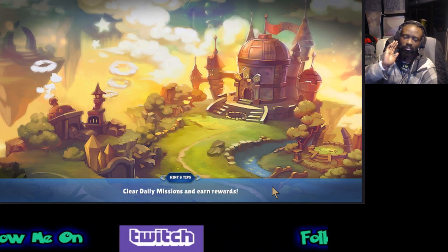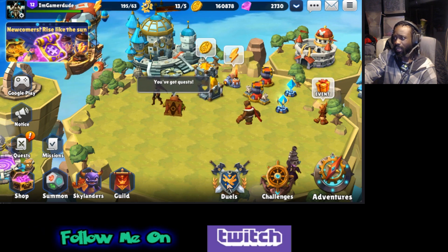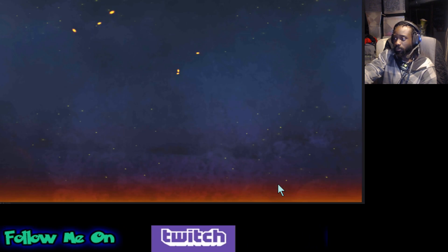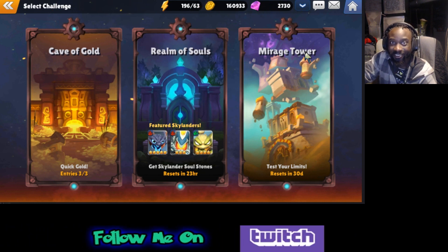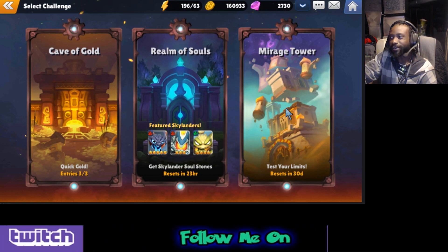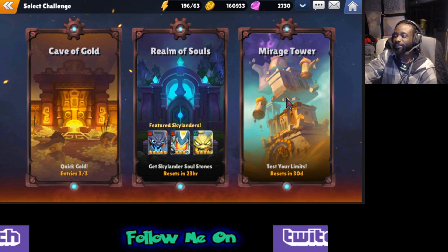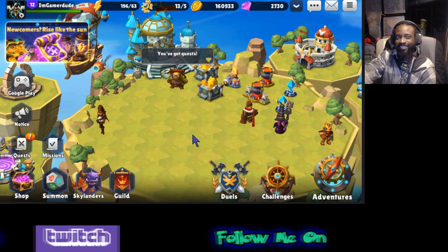I could go in depth explaining all the finer details, but we already took time going into Skylanders and explaining the character stuff. You do have challenges — you have your Mirage Tower, which we'll definitely have videos coming up about. That's your trials, like TOA for Summoner's War players, TOT for MMEG players, or Abyss for Epic 7 people — all depends on what game you're playing. I love that trial stuff, so that's my style. I haven't touched it yet but I'm definitely getting ready to sink my teeth into it.